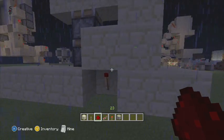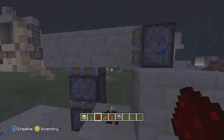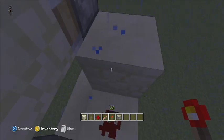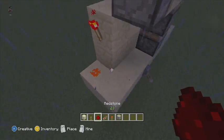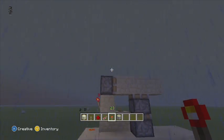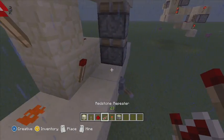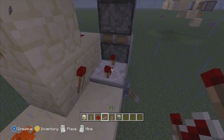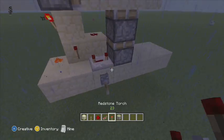Then have a redstone torch on the back, making a backwards L. Add a redstone dust on top of the block above your torch. On the other side, add a redstone dust, add a redstone torch, add more dust. Then on this side down here — here's the front — and it works there.